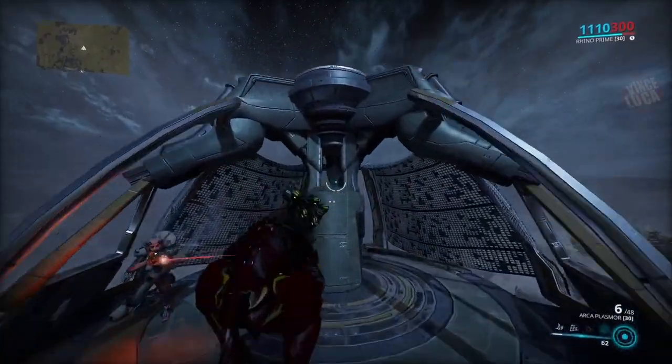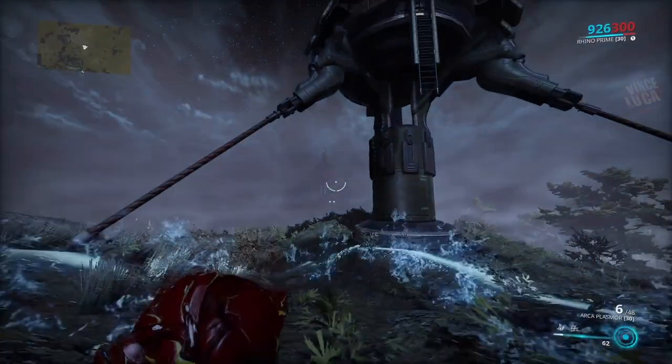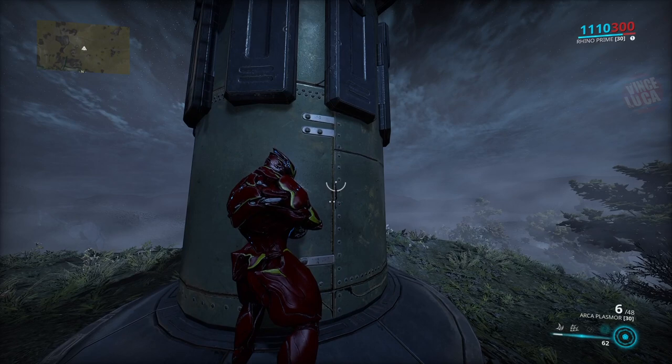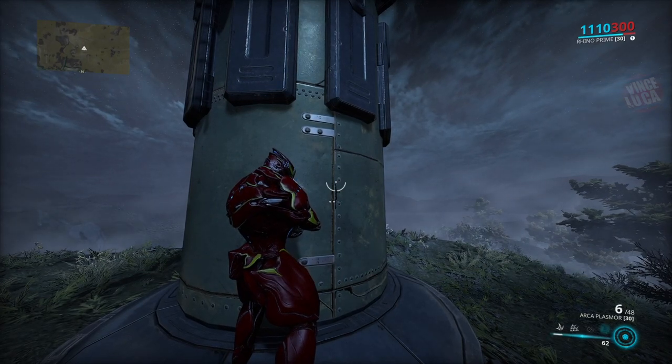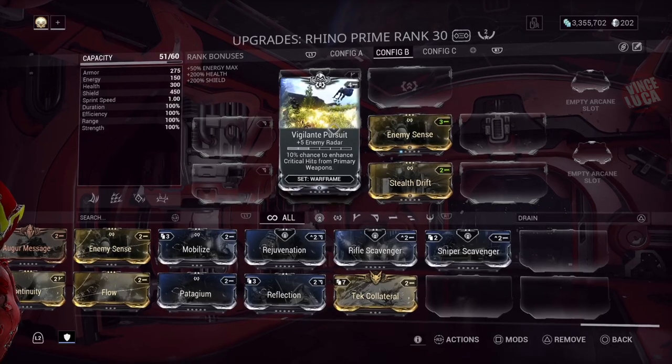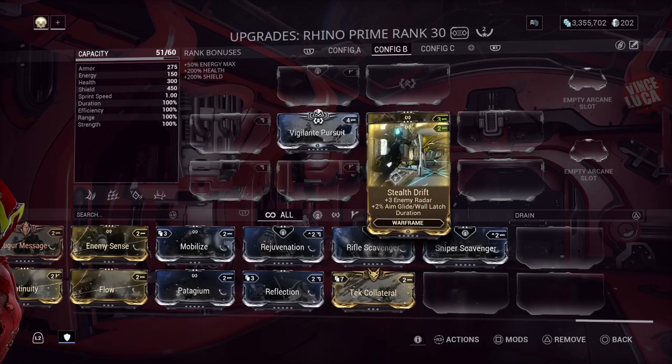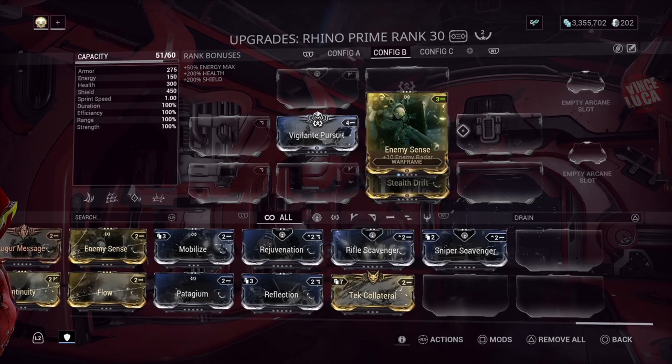Once they spot you it's not going to work, so what you want to do is just come down and wait a while — eventually they'll forget about you. If you want, put on Enemy Sense so you can see them on your radar and see where they're facing.